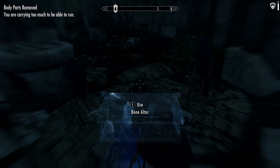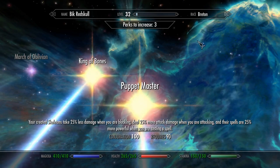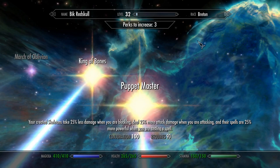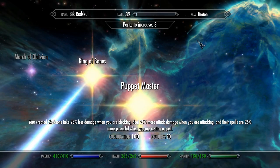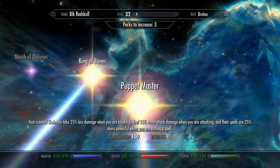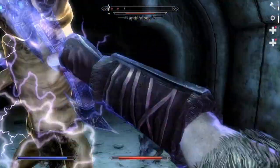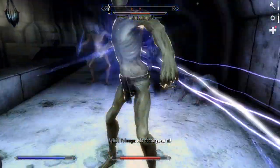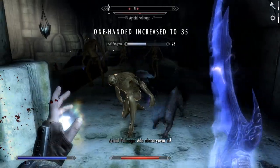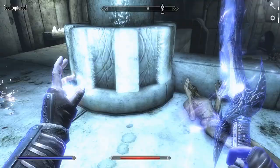At level 90 Conjuration, you can get the Puppet Master perk. What this does is buff your minions whenever you're performing an action. For example, if you're blocking, they're going to be taking 25% less damage. If you're attacking, they deal 25% more attack damage. And if you're casting a spell, their spells are going to be 25% more powerful. I don't use this really because I tend to just sit back and let my minions do all the fighting for me, so I reap no benefit from this perk.